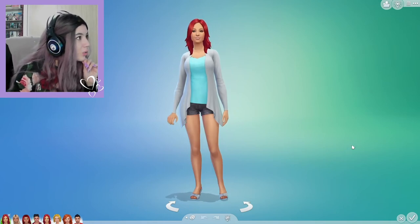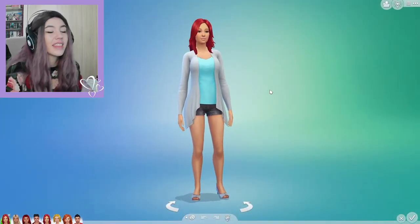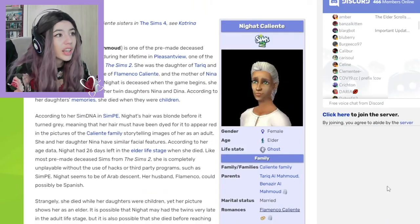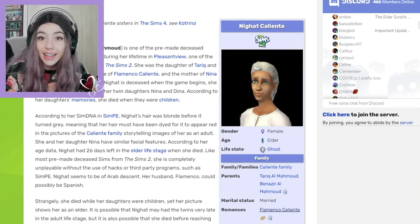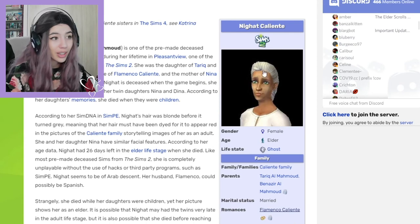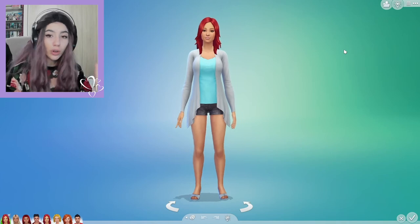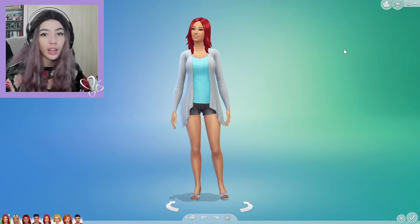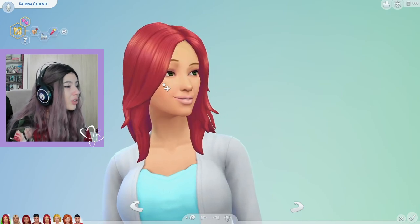Moving to the final sim, which I hate — this is supposed to be Katrina Caliente, the mother of Nina and Dina, and that is a total lie. Because Nina's and Dina's true mother is this woman right here — this is Negat Caliente, who is the true mother of Nina and Dina Caliente. I do not know why the Sims team decided to create a whole new character, even different in name, from the two girls' true mother. For this makeover I'm just going to give Katrina a makeover like she's a totally separate sim. She's looking for a soulmate, she's romantic, family-oriented, and a hothead.